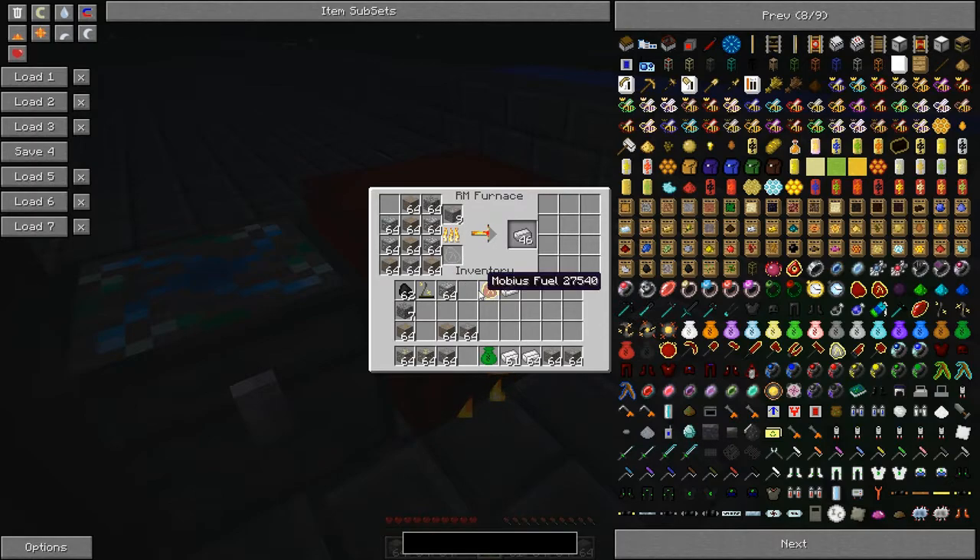If we put in an Adenalis fuel it lasts a lot longer, however that's less EMC-efficient because it will probably last more than what we've got here to smelt — so that is less than ideal. We don't want to use more fuel than we need, hence why we'd use a Kleinstar.